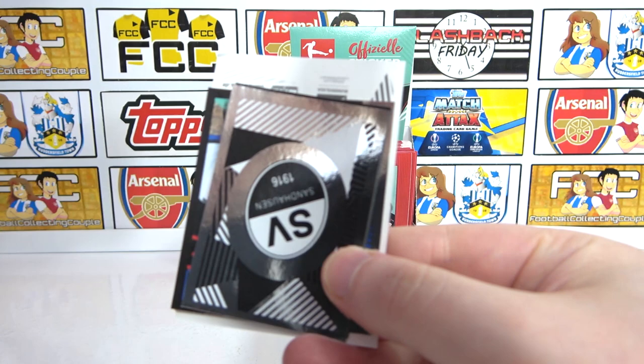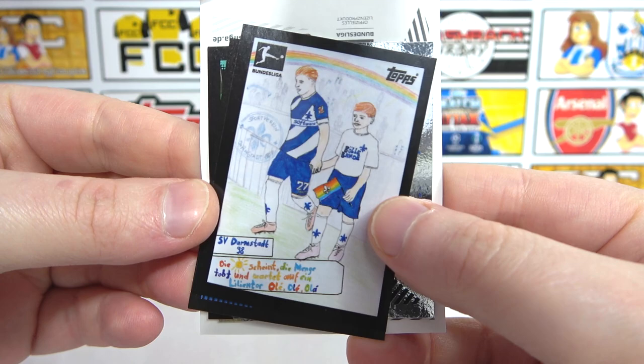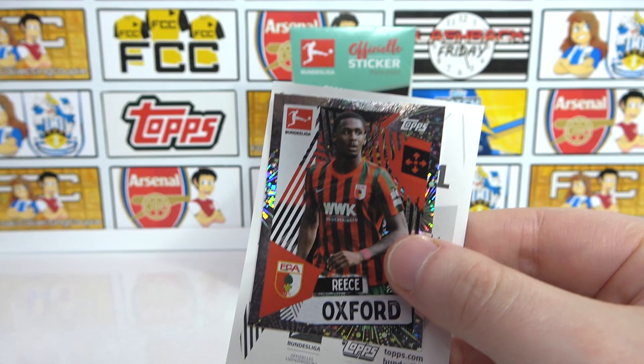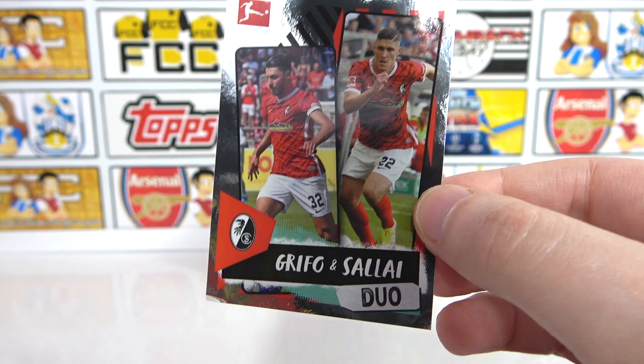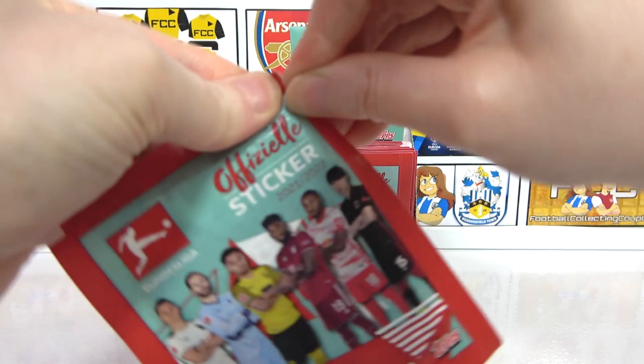Oh, it's a little competition now - see if we can get the best pack. I have a Dynamo Dresden badge. This looks like it's full of shinies too. Another badge, a Kids Club as well - haven't had one of those yet. And then a Kittle, the Paderborn badge, three badges, the Kroy. It's kind of lurking in the back of a shiny. We have a shiny duo - Griffo and Sily - the first one of those. That is epic! Five shinies - winning!